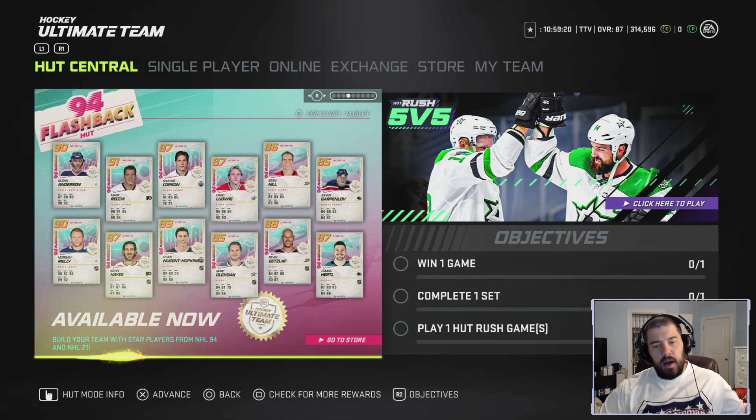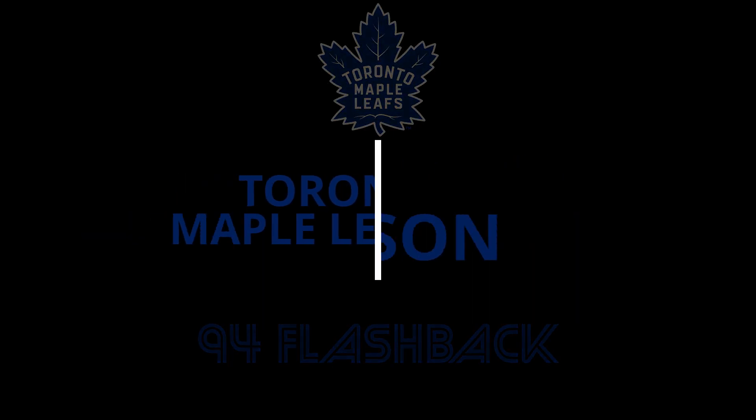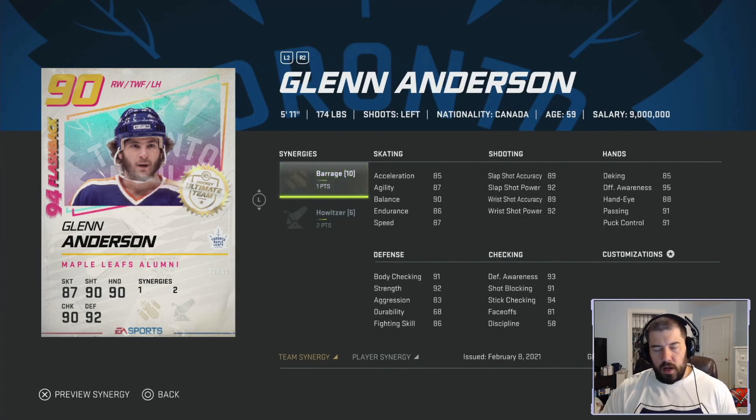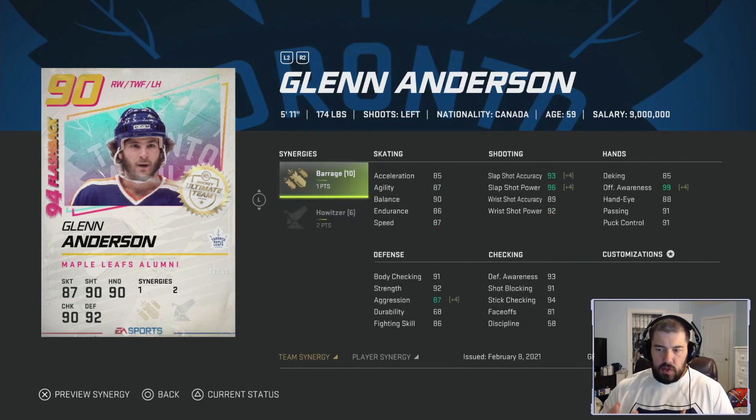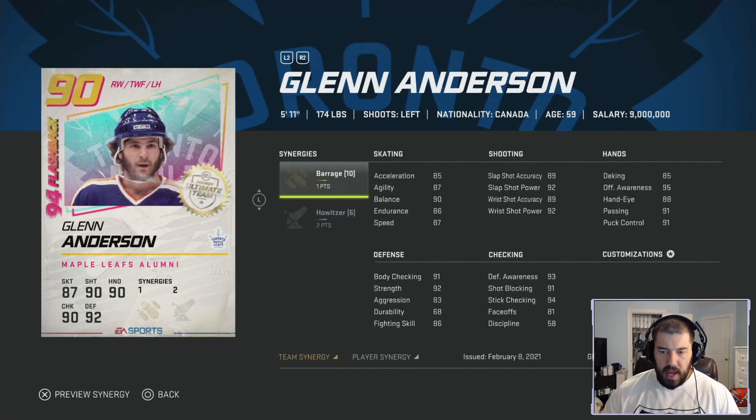Glenn Anderson — the 5-foot-11, 174-pound, left-handed shooting winger that played for the Toronto Maple Leafs in 1994. He has one point for Barrage and two points for Howitzer. Howitzer allows him to get up to 90 speed with just his player synergy, as well as 90 agility with 95 wrist shot and slap shot power. Without any synergy boost, he has 85 acceleration, 87 agility, 90 balance, 86 endurance, 87 speed, and 89 for slap shot and wrist shot accuracy.